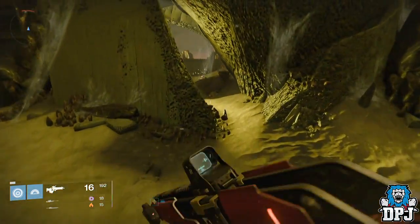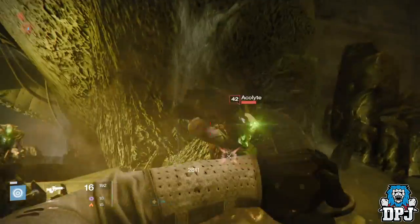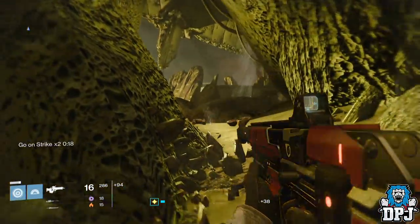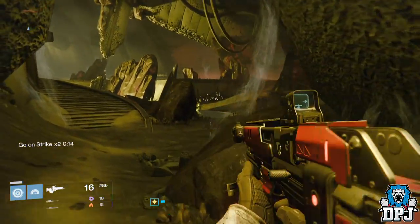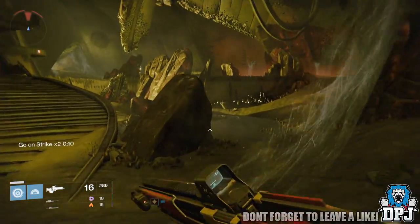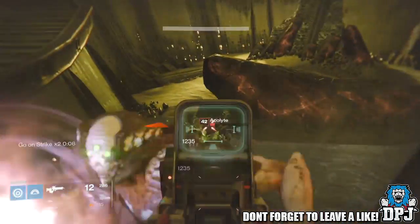Basically you want to load up the raid and as soon as you spawn in, go right — follow where I go in the video. You will then come to where some acolytes spawn, which you should try and kill near the same time. If you manage to do that they will all spawn at the exact same point. They spawn at this door on the left, up on this balcony, and they spawn constantly.